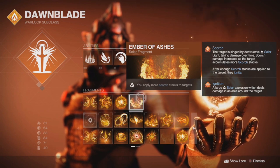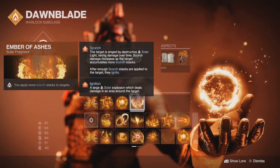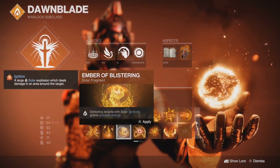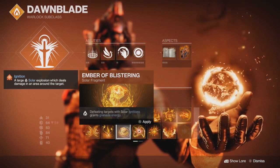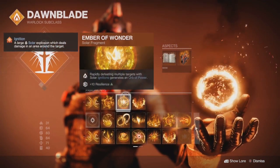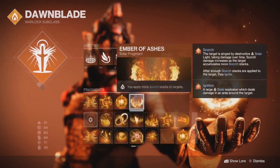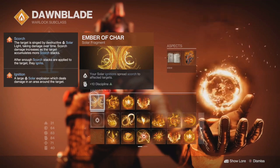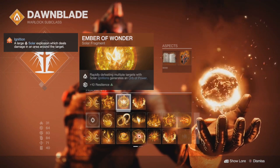Ember of Ashes — you apply more scorch stacks to targets. Ember of Wonder can be swapped out for Ember of Blistering if you want more grenades, since solar ignitions grant grenade energy. This build is centered around scorching and ignitions in general, so applying more scorch stacks is always good, and your ignition spreading scorch helps a lot, along with generating orbs to help you get your super energy back.